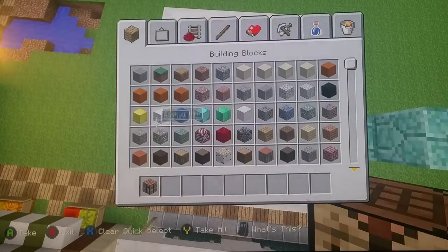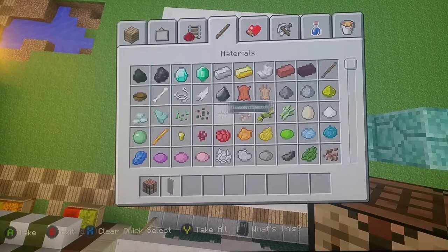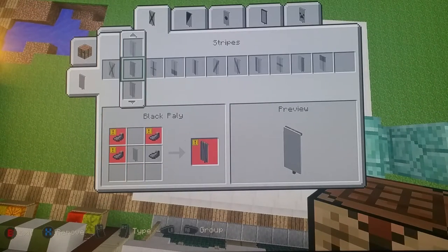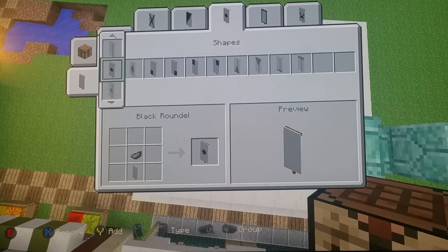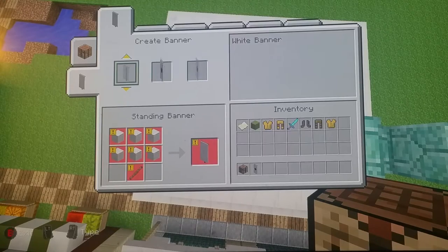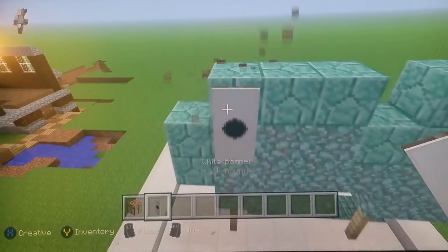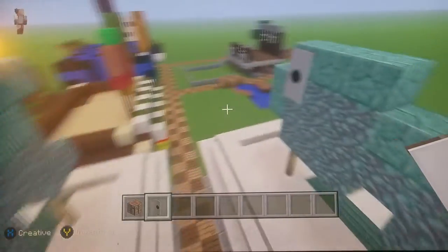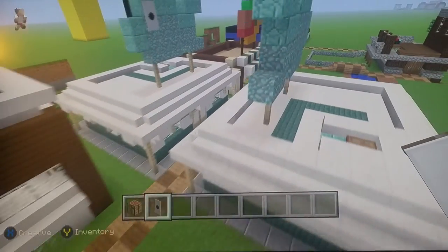Now we need to do some banner work. Get a crafting table, a white banner, and an ink sack. Press RT, go to the circle banner in the middle, press Y then A. Place the banner on the top block on the diagonal — that's very simple.